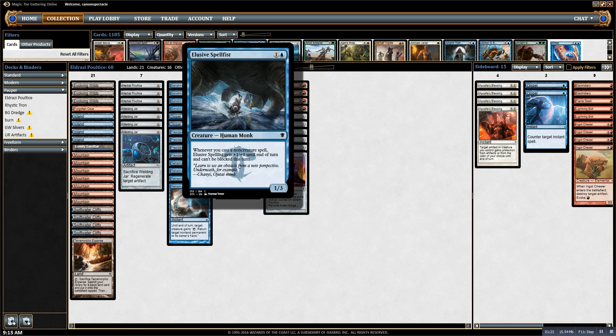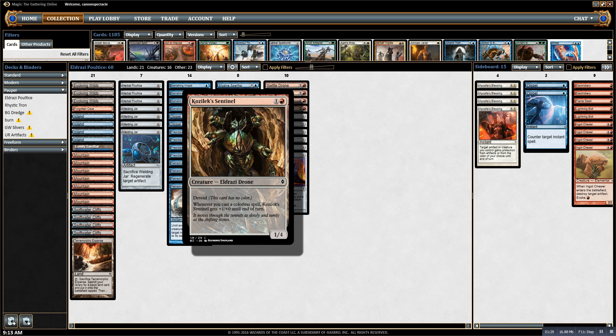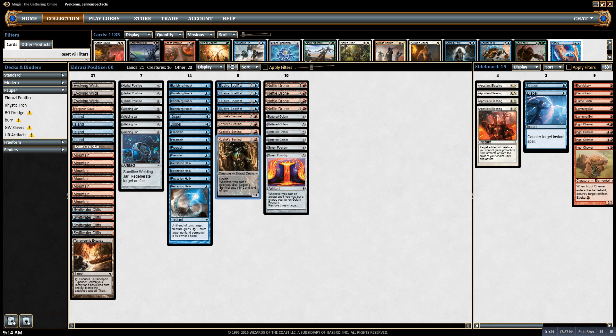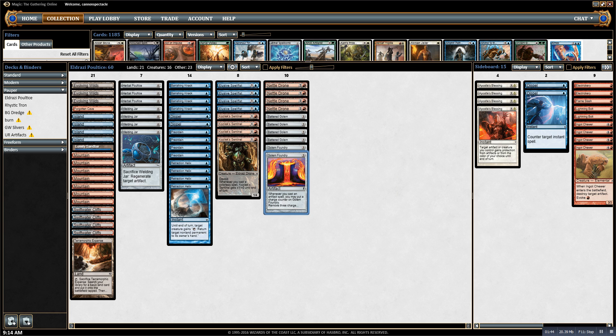With Elusive Spellfist, I can get a giant unblockable creature. With Kozilек Sentinel, I can also get a giant creature that's not unblockable, so generally Spellfist is better than Sentinel. But Sentinel gets around Lightning Bolt, so there's that. And then Golem Foundry lets me make an army of 3/3 tokens.